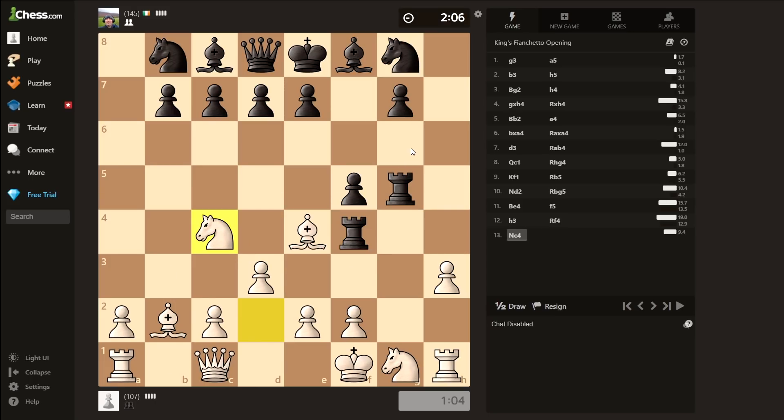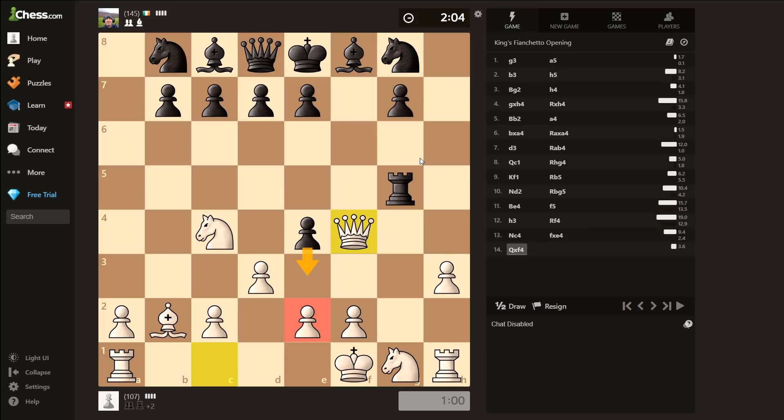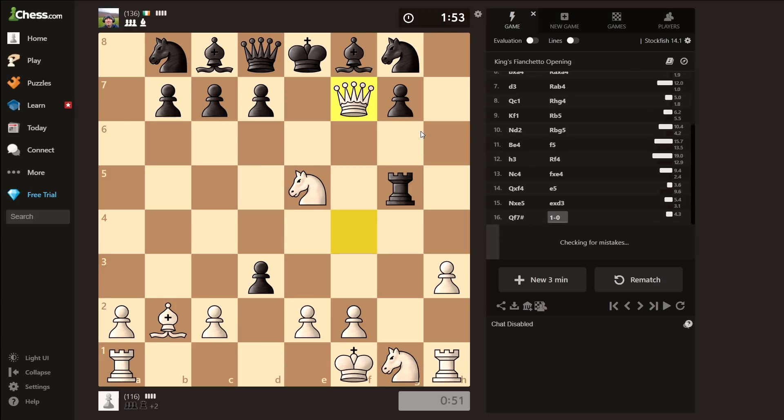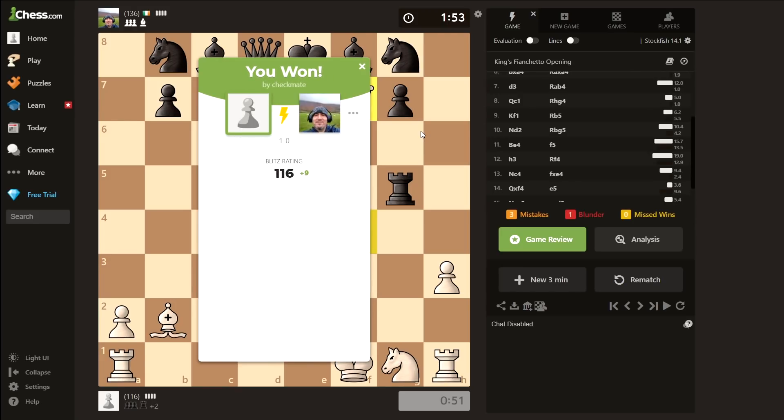Knight C4. F takes E4. Queen takes F4. And in no world do you play E3 here. E5. Knight takes E5. Now just don't see anything and blunder your king. E takes D3. Wow, I can't believe I've actually won that challenge. Queen F7 — checkmate. Mission accomplished.